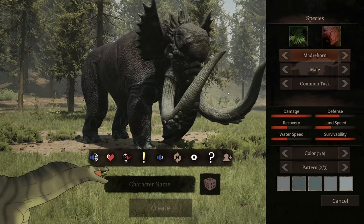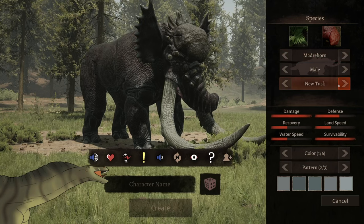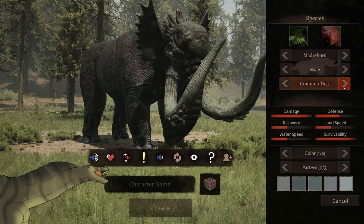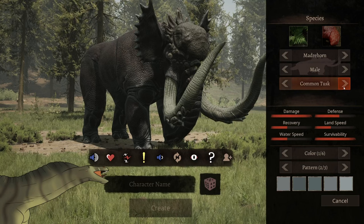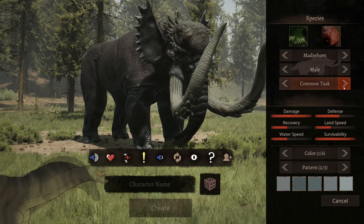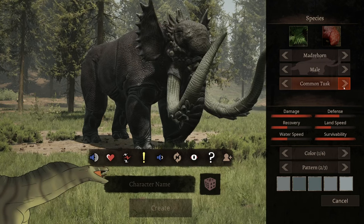Here is the base one, which is common tusks, then there's new tusk, then there's old tusk, and then you go back to new tusk again. So that is basically the subspecies of it and the difference between male and female. Let's get right into the calls for the juvenile and then the adult.